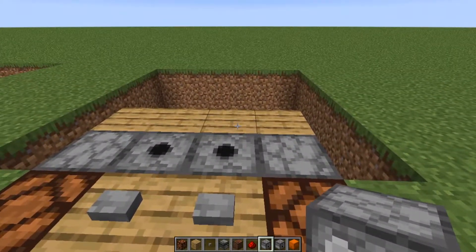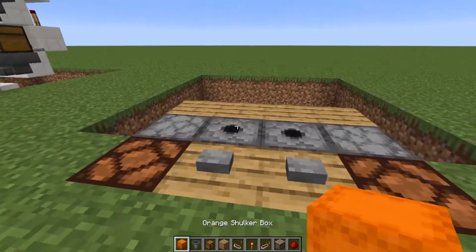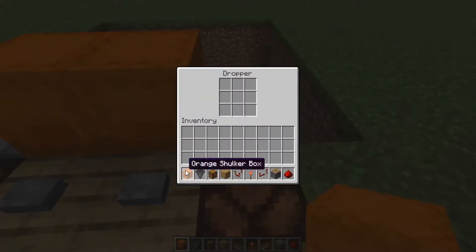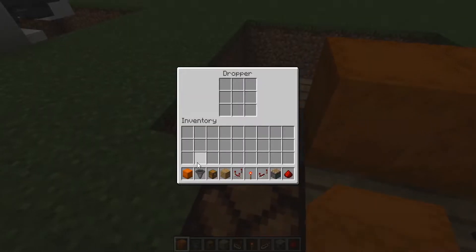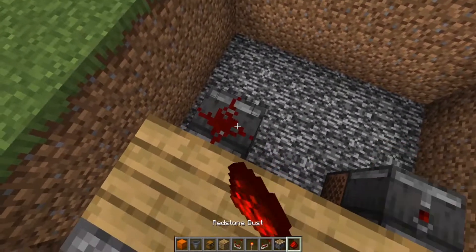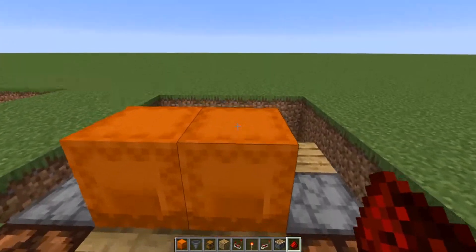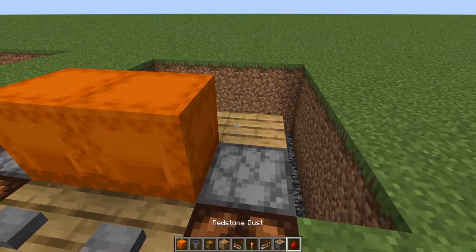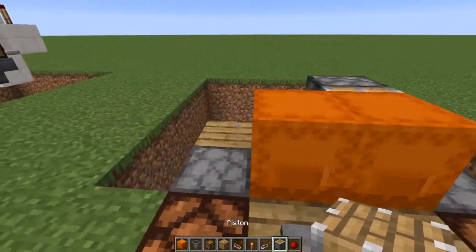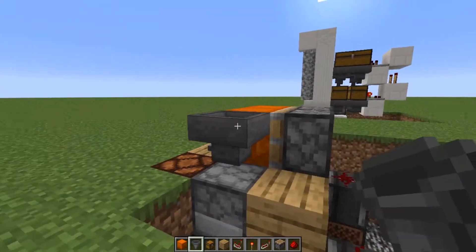For the next step, place shulker boxes on top of the dispensers and then fill out these droppers with shulker boxes as well. You can fill it up with as many as you want — I personally just use two. On the back of the observers, place redstone dust on that block and redstone dust on that block. Behind the shulker boxes, place a piston facing this way — one on that side, one on that side — and I have two hoppers going to that shulker box.